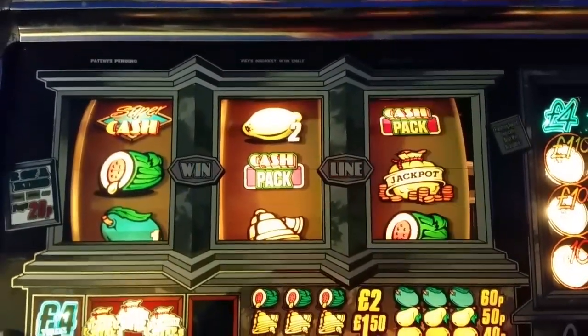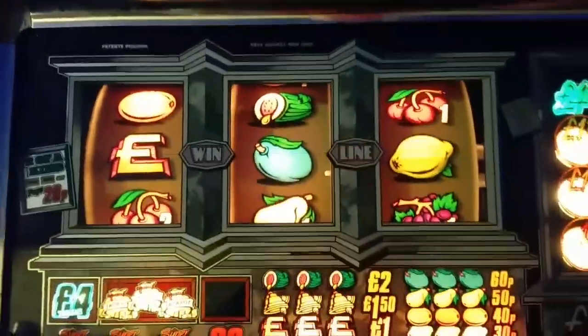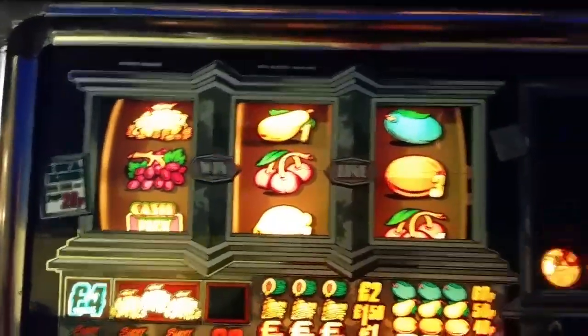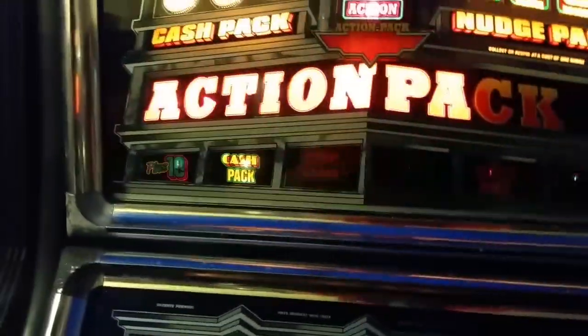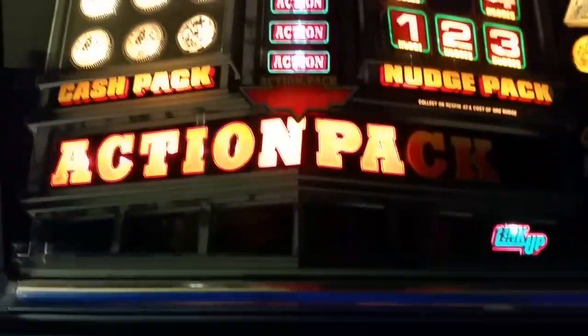Right, we've got three, two goes left, and we've done two pounds and ten pence on the looks of it. I've saved them - we've got two pounds, and that folks, it's quite a short one actually. Action Pack, Barcrest, MPU4.